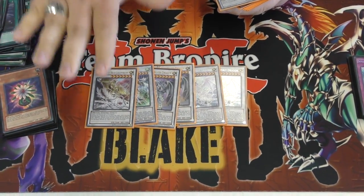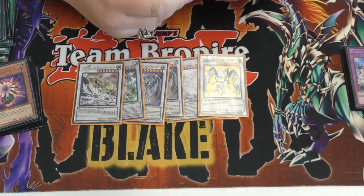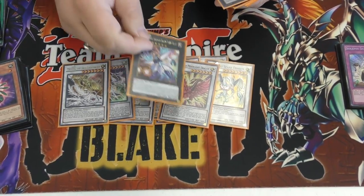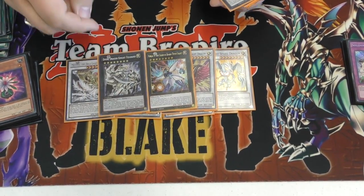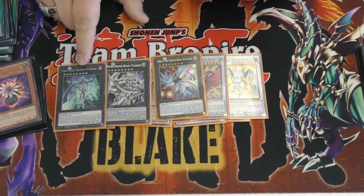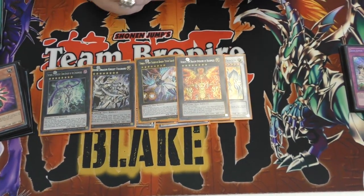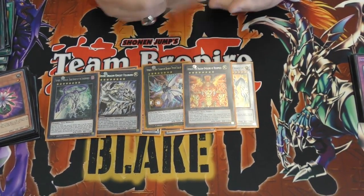Michael - I got this off twice today. Oldie but a goodie. And then Starliege Paladynamo for Spirit target, Spirit target. Black Rose. And then Exceeds: we got Harbinger - that's the broken one. And freaking Felgrand - new Felgrand for Monarch Stormforth, freaking so good. Heretic - I just have him in there for space until I get the new Exceed from Dragons Unleashed.